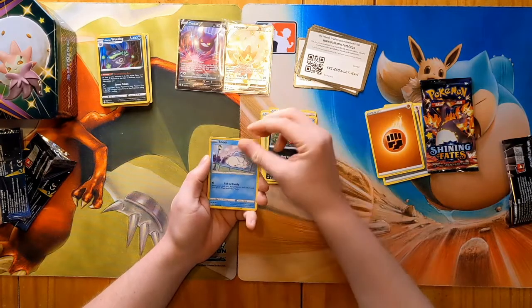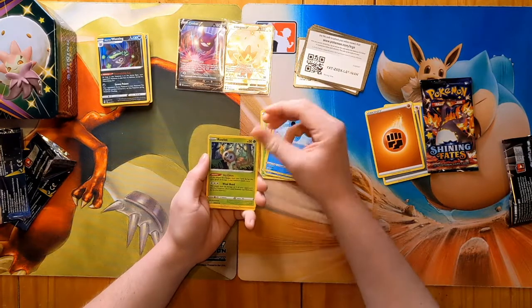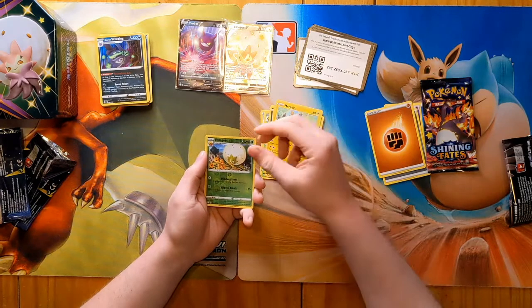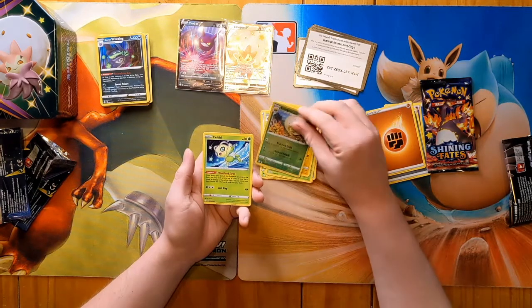Spinarak, Snom, Horsea — hey, we haven't seen a Horsea yet. Rowlet again, another Morpeko — there's actually a different artwork of Morpeko in this set, not sure if it's an alternate art or a different card. A reverse Eldegoss — really going in on the Eldegoss this turn — and a Celebi regular rare, but I actually really like this Celebi. I'm going to try to wedge space for it in my cube at some point.